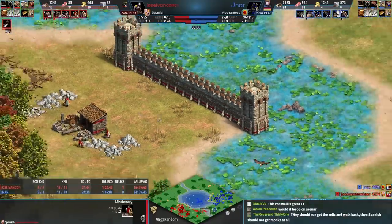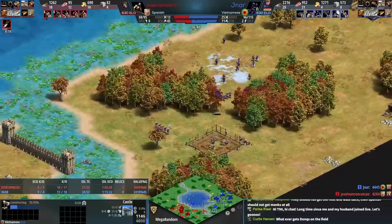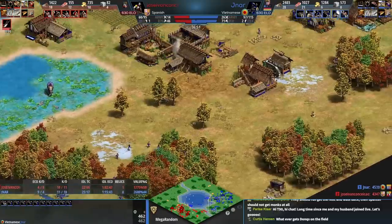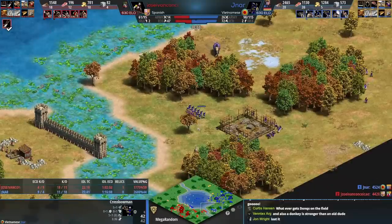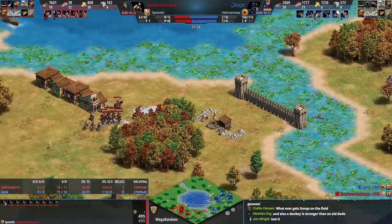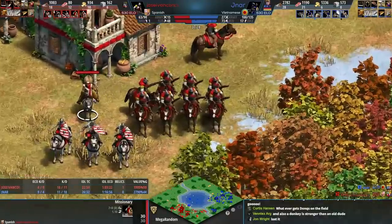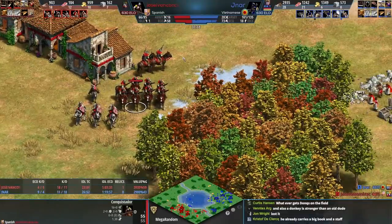The castle was denied — blue lost the stone or deleted it, but blue's going to drop a castle somewhere else. Blue still hasn't clicked up to Imperial Age, but that castle denial lit a fire under blue. Blue is now sending out scouts and made a round of blacksmith upgrades. The missionary is healing now — not preaching. The good news for red is that conquistadors and knights have pretty high base stats even without upgrades.